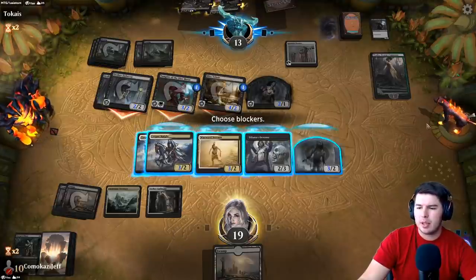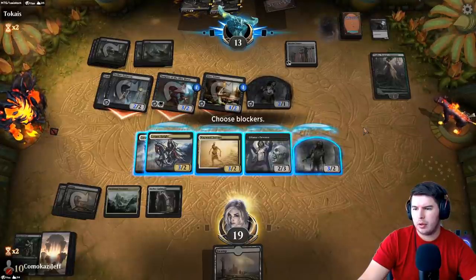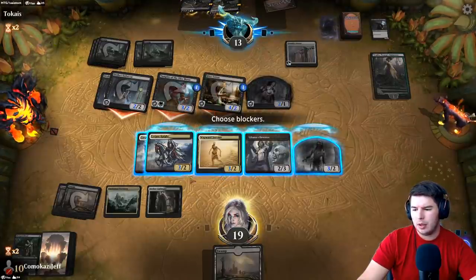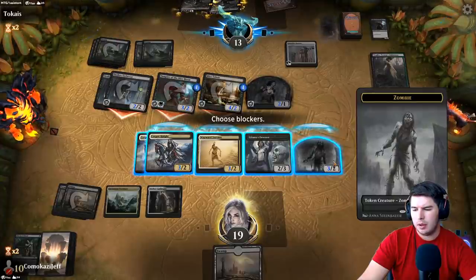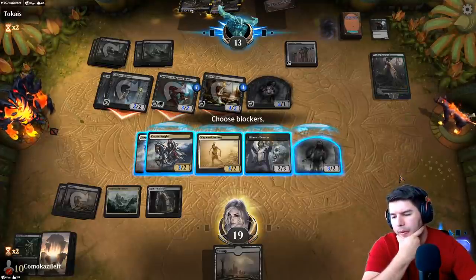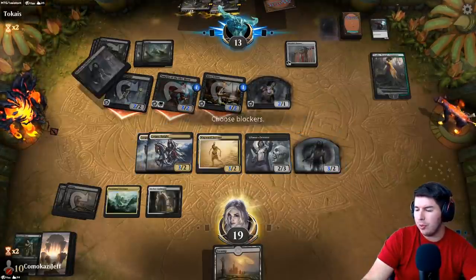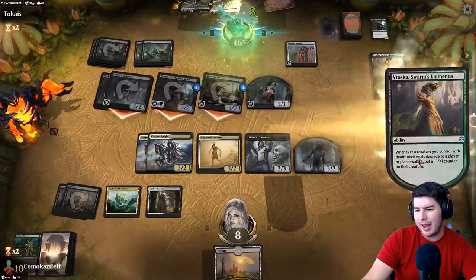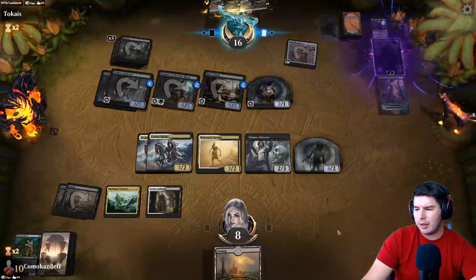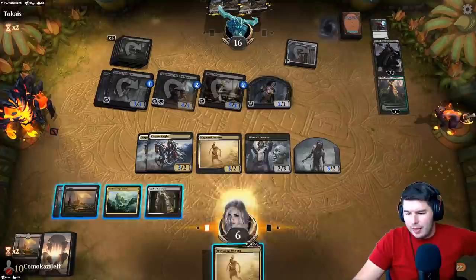They're going to go up to 16, we can deal 12. If we find a zombie off the top we have lethal. No blocks — down to eight. Counters go on everything, that's good. Discard is okay. Zombie off the top — that's a good zombie.